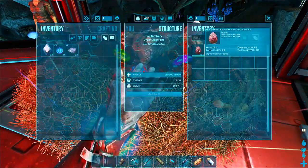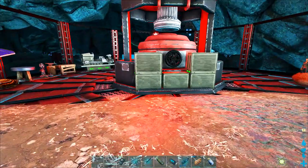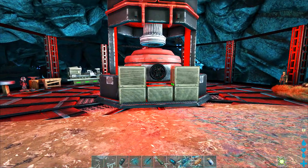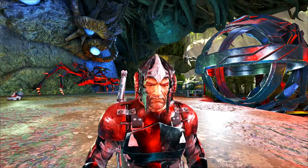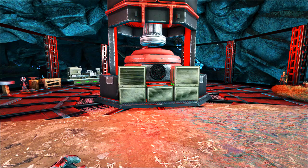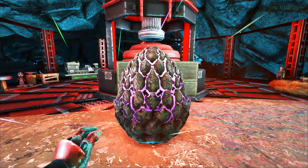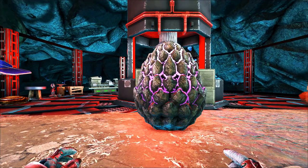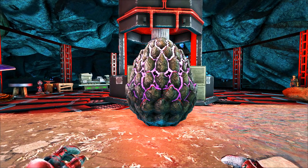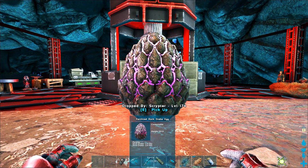Now we have a nanny - looks cool, right? It's activated. She should take care of any imprints we would have to do, and she acts as a feeding trough while the hatchling is still a non-adult. So that works in our favor. And this egg is done, so let's come over here and drop it. Are you ready? It's incubating - there you go.